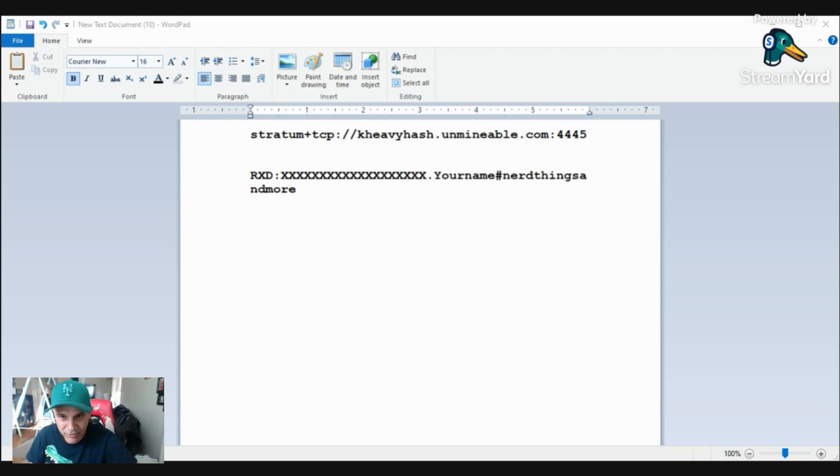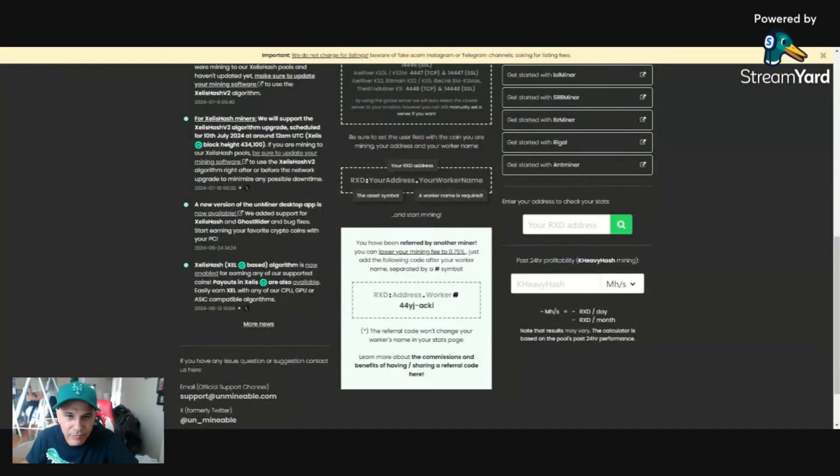Now the next thing you're going to need is the wallet address. As you can see here, it's going to look like this. Let me show you what I'm talking about — share screen. There we go. As you can see right here, I'm going to highlight it. When you put in your wallet address, it's going to say RXD — capital letters — you have to put RXD capital letters.